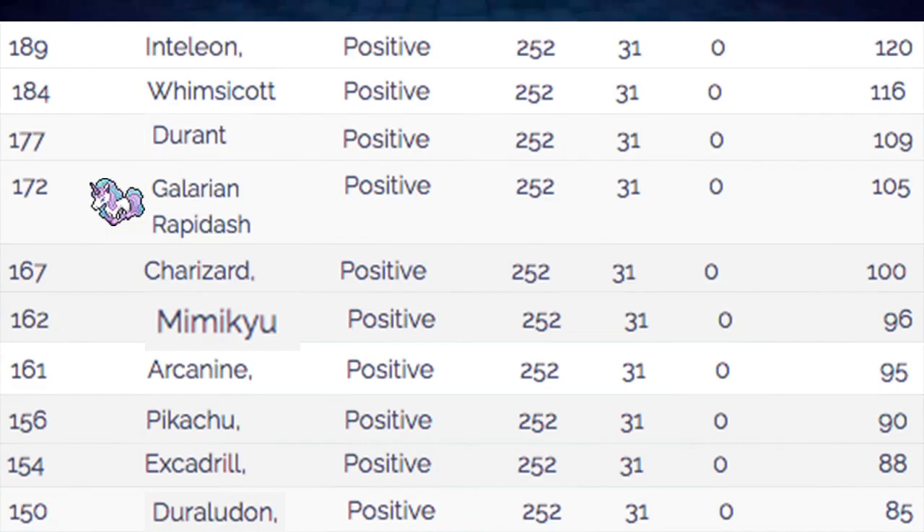Things that do outspeed us include Durant, Whimsicott, Inteleon, Dragapult, all Scarf Pokemon, and all Chlorophyll, Swift Swim, and Unburden Pokemon. All of these really fast Pokemon are going to be outspeeding us and there's nothing you can do about it. But as far as Pokemon we do outspeed naturally, there's a huge list. You could run Choice Scarf but then you lock yourself out of Dynamaxing, and I really think Dynamaxing is better for this Pokemon most of the time.